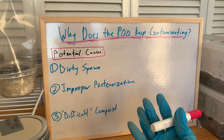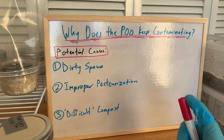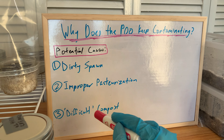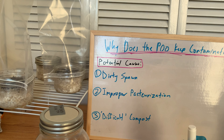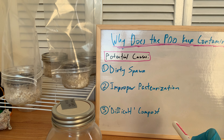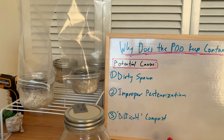Obviously I pasteurize it at carrying capacity because it needs to have moisture so that it can distribute the heat — if it's dry, you're not going to properly pasteurize it. So the difficult compost is the common denominator in all of these failures of my experiments here. It must be something in the compost that the pasteurization process is not enough for. So I'm thinking maybe if I want to do this again, I might just buy straight up dung — maybe sheep dung or something.